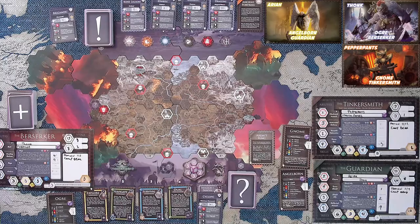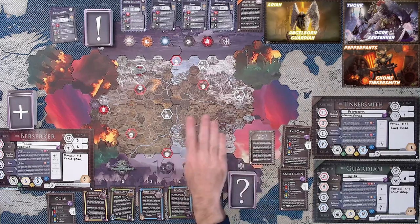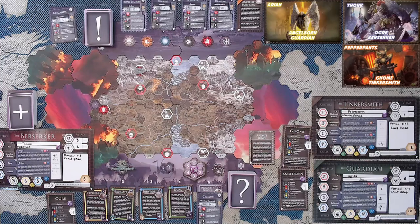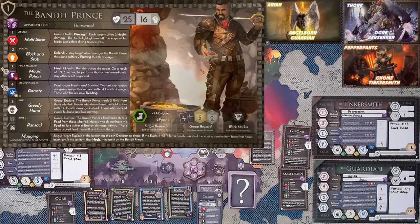Welcome back to the boardroom. It is time for us to continue our path as we make our way across the lands in search of boss number two. We did really well in our first episode — we took on the Bandit Prince and bested him. Thonk really gave him a good whopping, powered up by Pepperpants' Power Bot ability. We got some great upgrades to our stats, so we're looking pretty good.